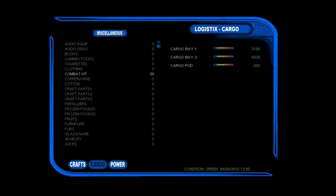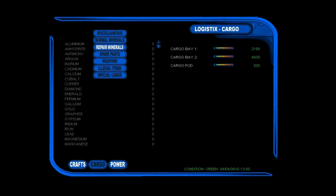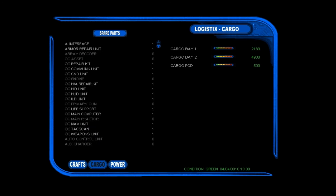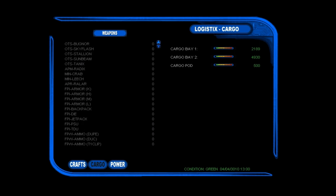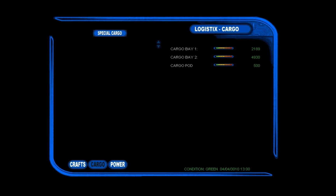Let's see our cargo. We've got tons of stuff in here — repair minerals, spare parts — lots of spare parts. We can have weapons — mainly different types of rockets. Oh, and here are the illegal items: Alcohol, Artwork — Artwork is illegal? What the hell? Computers are illegal — looks like my super cruiser will be impounded soon. And Tobacco is illegal. This space is messed up. Special cargo — there's nothing in there.